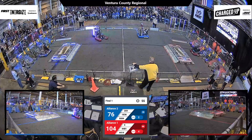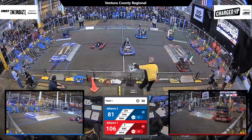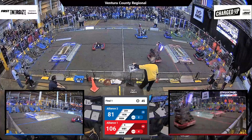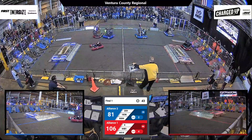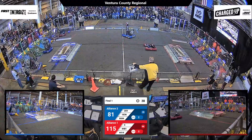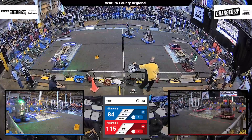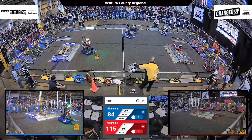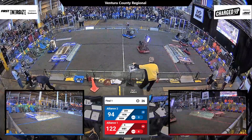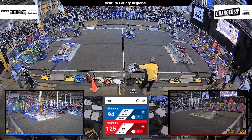But the Hawaiian Kids and Octobots are keeping it close. It's 106-81 with 49 seconds left in the match. Hawaiian Kids and Team Rembrandt collide in the Blue Alliance section. Octobots lose the cone they were controlling. High Tide grabbing a cone from their substation. Looks like a piece of acrylic has popped off — let's see if that affects the performance.